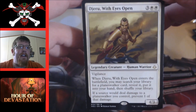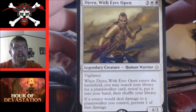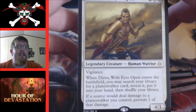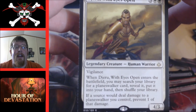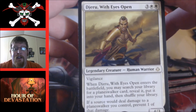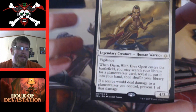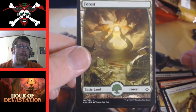Djeru, With Eyes Open — a five cost three and two white, vigilance four three. He's playable; I have my Regal Caracal at the same cost and play it in my cat deck. When he enters the battlefield you may search your library for a planeswalker card and put it into your hand, then shuffle. Also, if a source would deal damage to a planeswalker you control, prevent one damage. Not bad for superfriends or lots of planeswalkers — it's a tutor. In sealed, if you opened a planeswalker, throw this in to help find it.